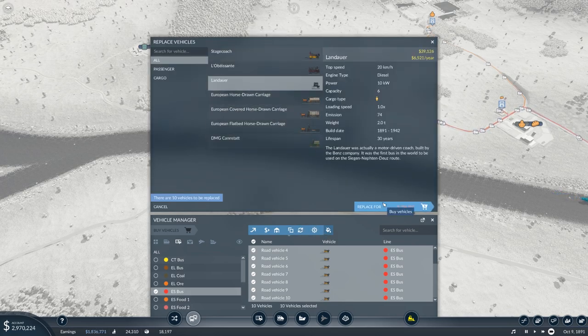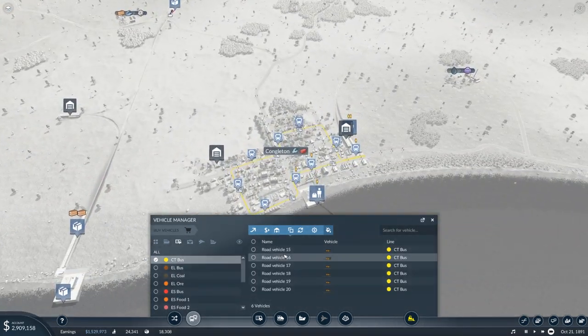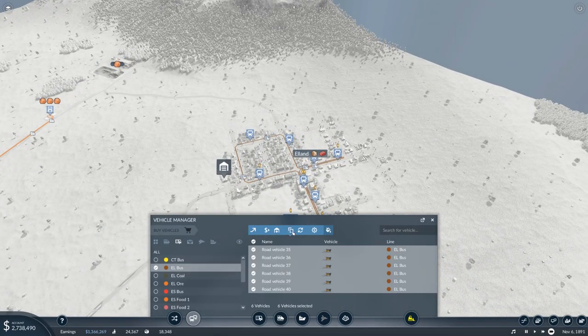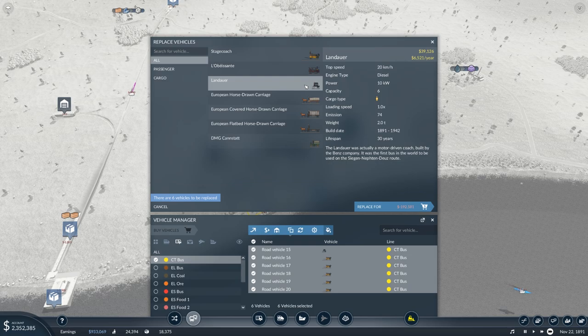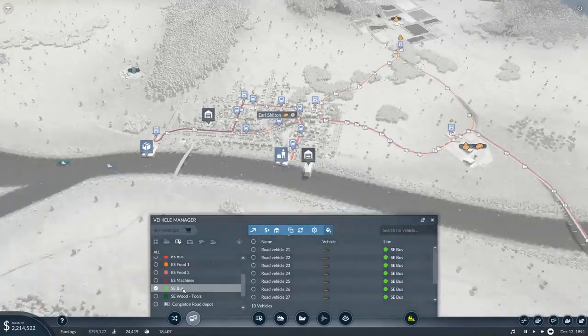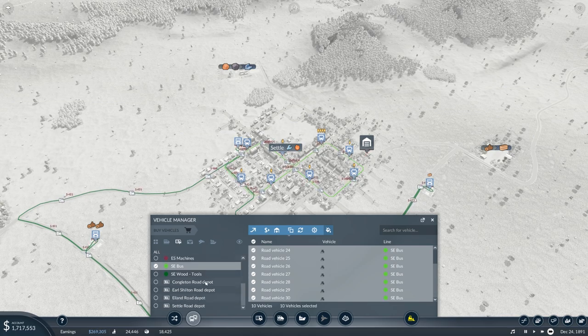Done. Let's go over to the other bus routes over here. That is working fine — replace, do that. Done. EL bus — same again, replace that. I only clicked on the first vehicle — I was wondering why did that only cost that amount of money? Because you're an idiot. And this one. There's all the buses done.